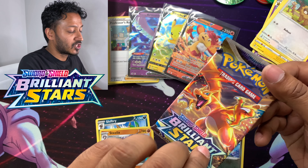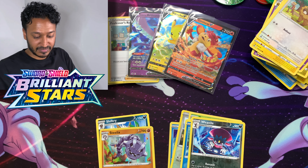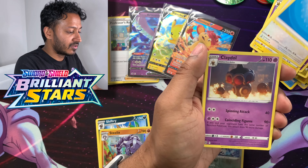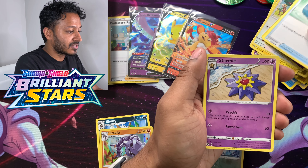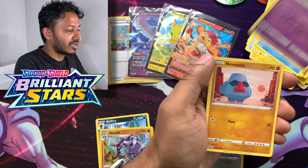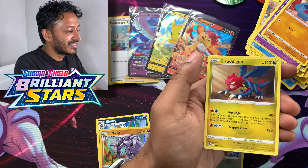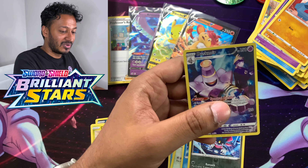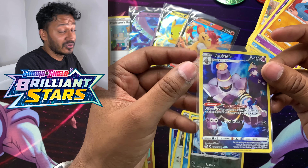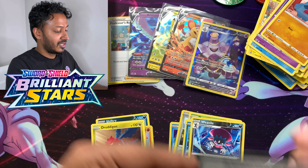On to the Charizard artwork Brilliant Stars pack. We got Water Energy, Claydol, Freshwater Set, Starmie, Farfetch'd, Shank's, Cubchoo, Dedenne, Nosepass, Dusknoir Trainer Gallery, and a Druddigon Regular Rare. This is probably my third or fourth Dusknoir, and I'm still satisfied because the artwork looks amazing, and I can put this towards my Trade Binder — so it's always a win-win-win. Here's your code card.